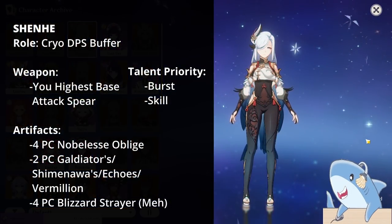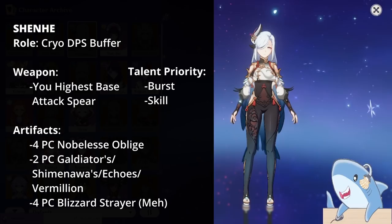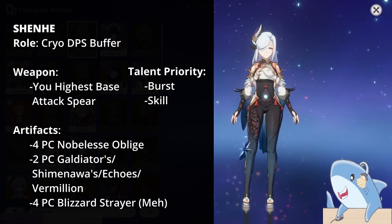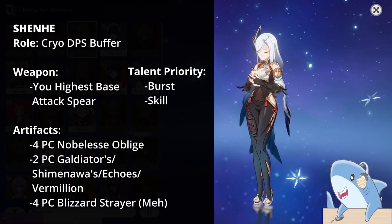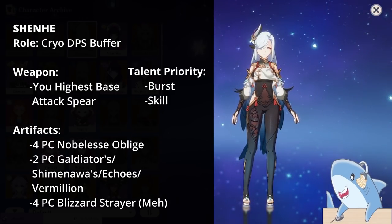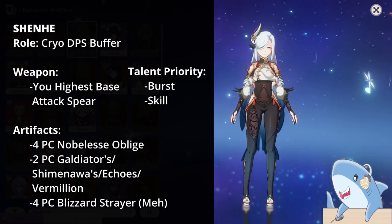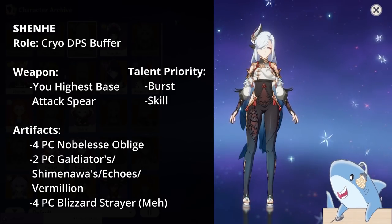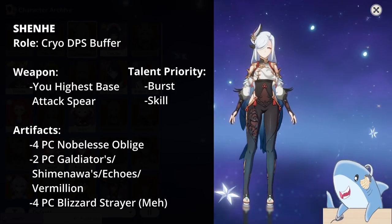Shenhe. Build Shenhe with your highest base damage spear and as much attack as possible. She's a niche support, and it's completely fine to do a triple attack set with an Attack Headpiece, Attack Goblet, and Attack Sands. The more attack she has, the more quill damage it'll give your team. You can use Blizzard Strayer for extra crit, but most likely you'll do a 4-piece Noblesse or a mixed 2-piece set of Gladiator, Shimenawa, Oath of an Offering, or Vermillion Hereafter for the 18% Attack bonus.